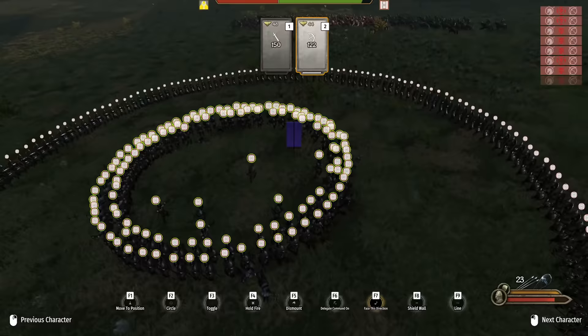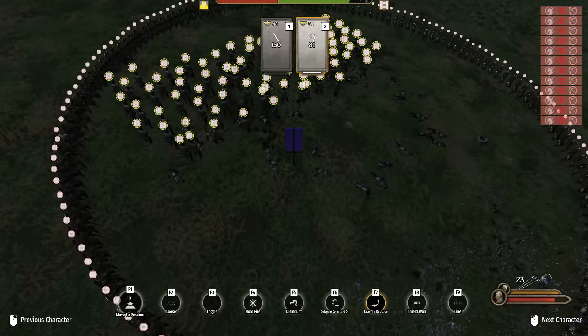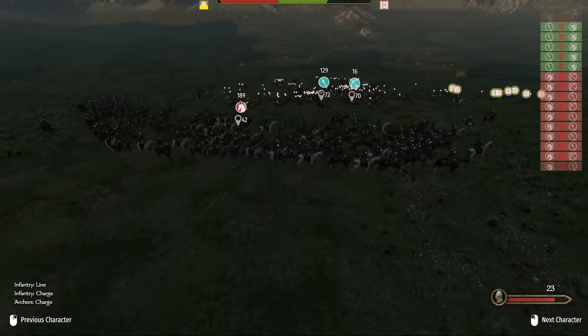We even give the foot troops a 3-2 numbers advantage. It's quite obvious that circle formation misses the mark when it comes to defending against horse archers. We manage to get 5 or 6 kills with our archers before they are all lost. Please don't use this as a defense against horse archers — there are better alternatives, which we will look at later.